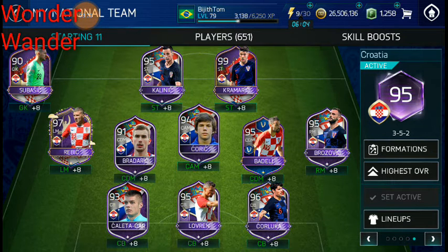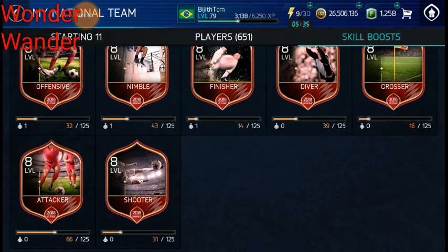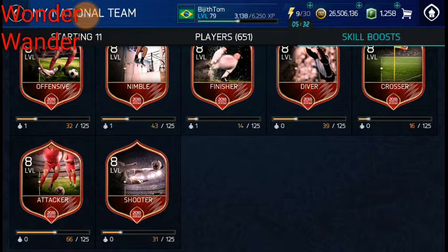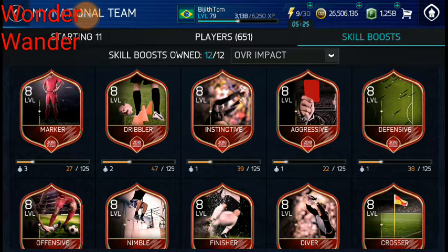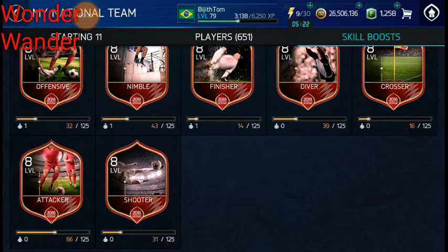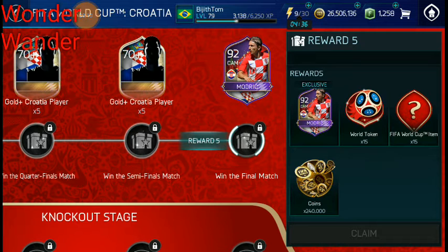I tried four at the back with Croatia, France, and every team — trying both to see if there are any gameplay changes — but with four at the back they just go through and score. Three at the back is a lot more solid comparatively. Skill boosts are so important — the reason I'm able to do 95 squads easily is because of these. I've got a good amount of skill boosts; everything is at 8 and I'm hoping to reach 9.